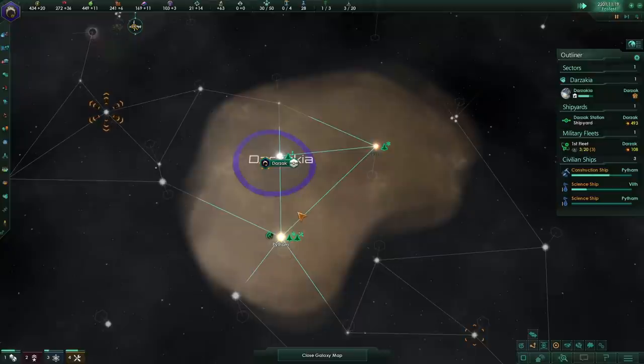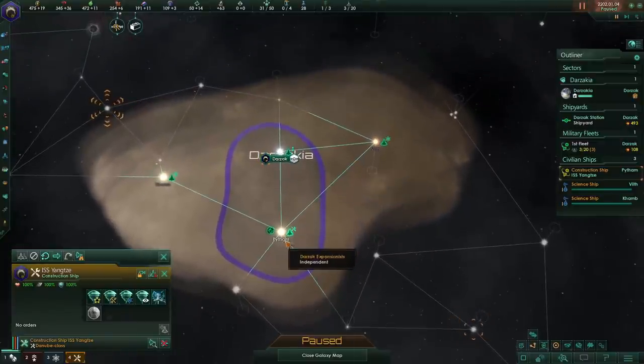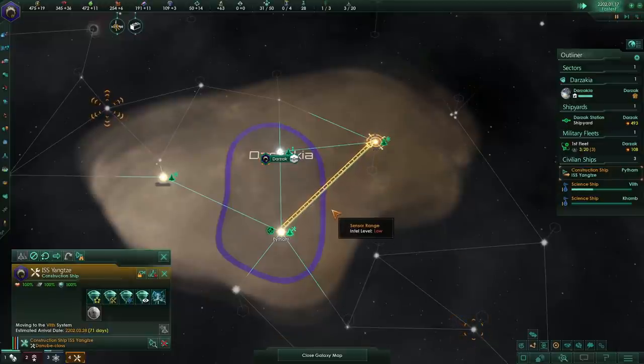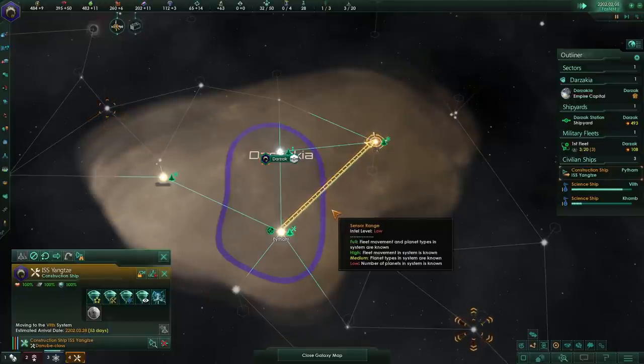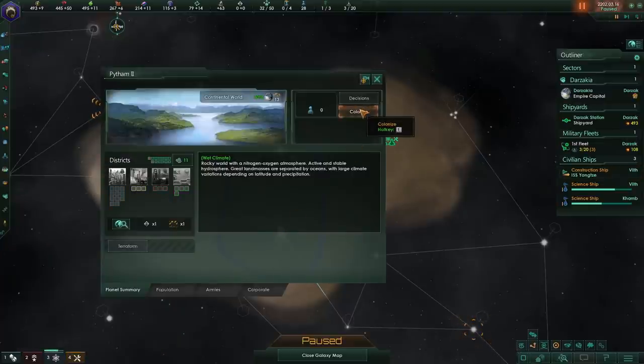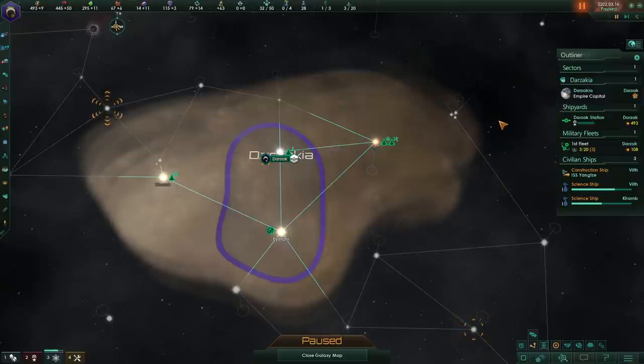I'm going to leave the anomalies for now. We're going to get another science ship coming in behind these guys — probably five science ships running before this episode is over. There's no resources here, that's amazing. We're going to have a lot of science ships rolling, and I'm going to be spending all my money on scientists and leaders, trying to expand as fast as possible. How much do we need to colonize? 200 food, 200 alloys, 200. Okay — go colonize that place, let's get started.